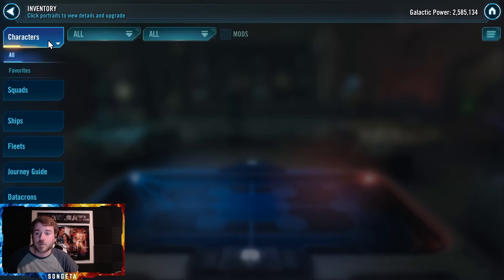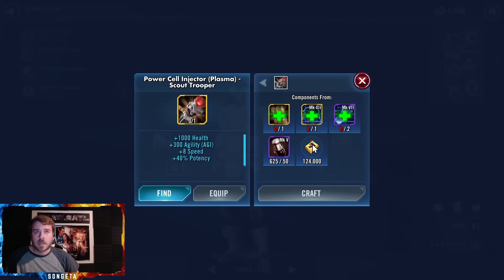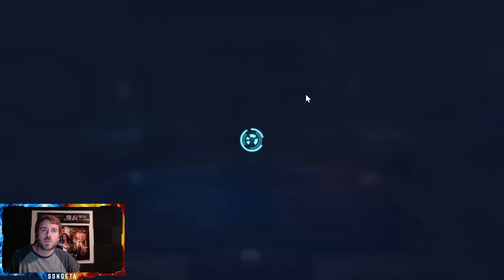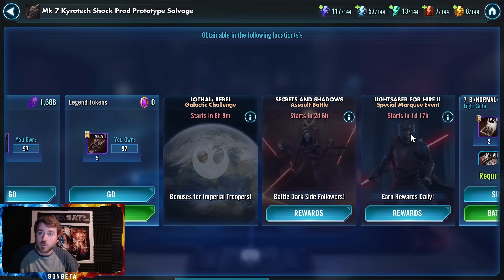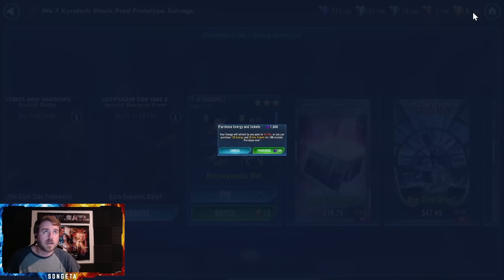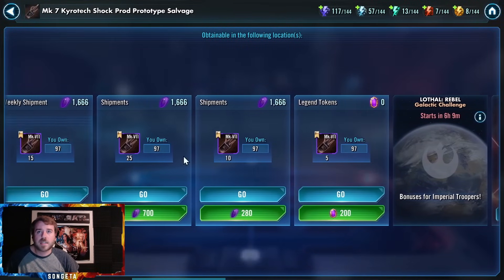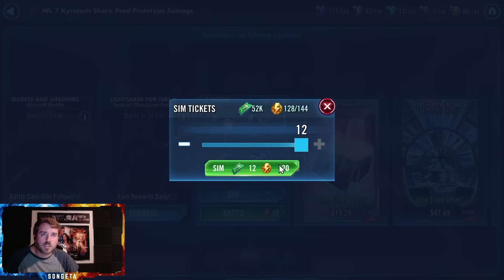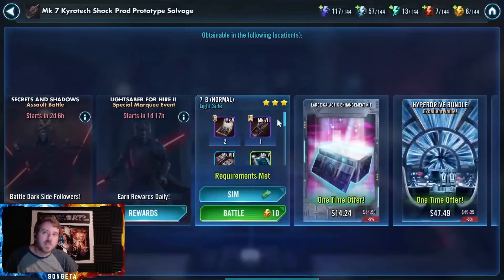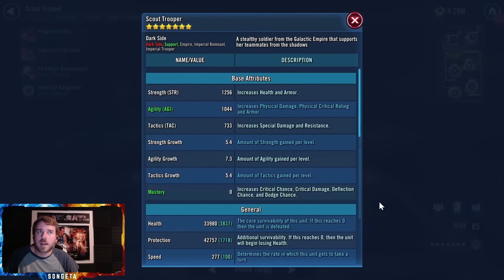I'm going to be farming Katra Tech, so that's going to be a big thing. I am going to try to take Scout to Gear 13 now - I bought all the shipments, we just finished a TB and a raid, so I am flushed with resources. I could spend 100 crystals and roll the dice trying to get 3 Kyro Tech, or spend 208 crystals and take guaranteed 10. Let's just roll the dice. And 0 - so again, why I don't gamble. My crystals are looking light, I'm feeling like I have an empty wallet now.